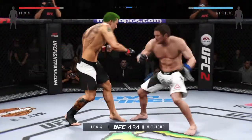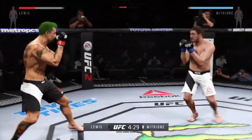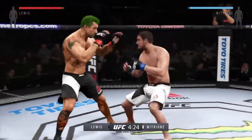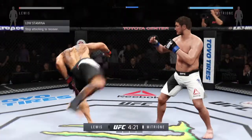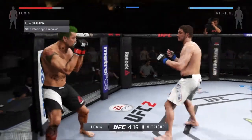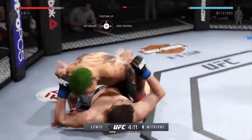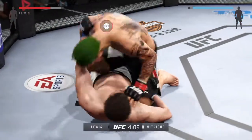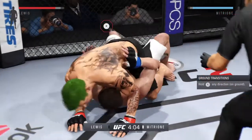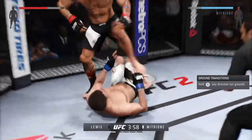That was well done blocking the punch — the straight connects. Huge uppercut misses. That's a strong right leg kick by Mitrione. Changing stances, goes for a single. Lights Out with the takedown here early. Hip escape and he's out of the full mount — nicely done. Good elbow by Lights Out, big elbows here.